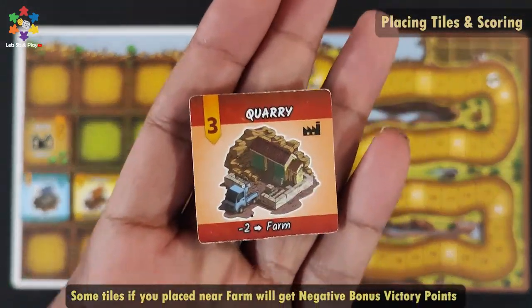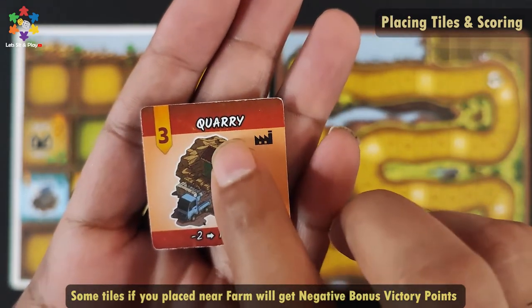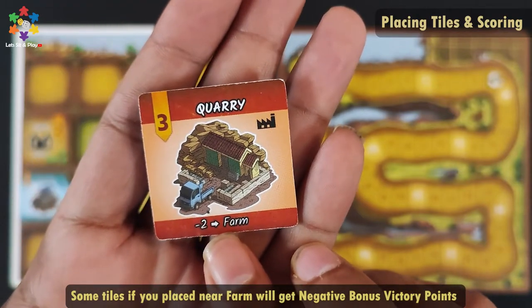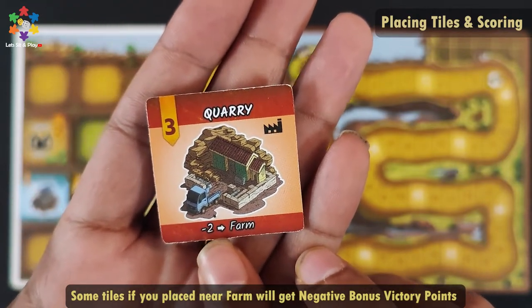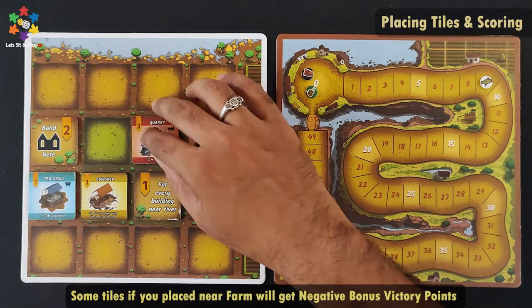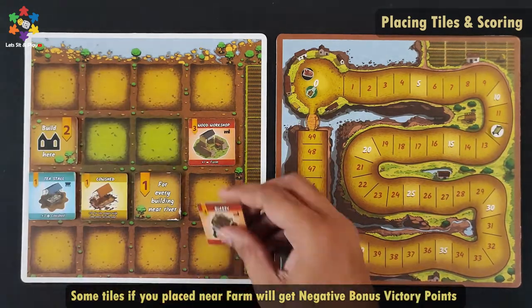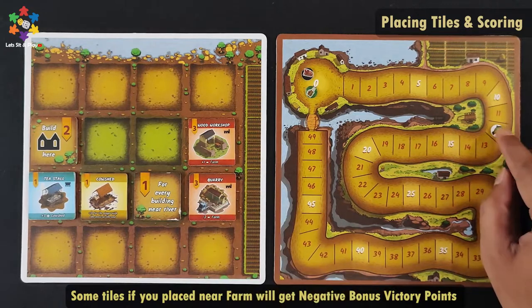The quarry tile gives you 3 victory points. But if you place it in the farm area, you will get minus 2 points. So if I place it here I get 3 victory points, but if I place it in the farm area I will get 3 victory points minus 2 points.